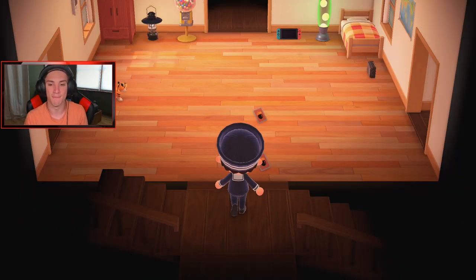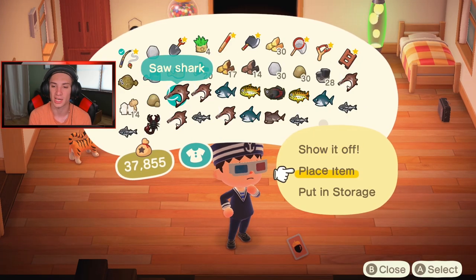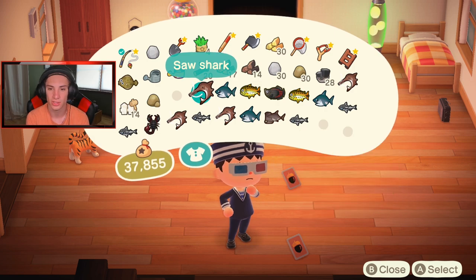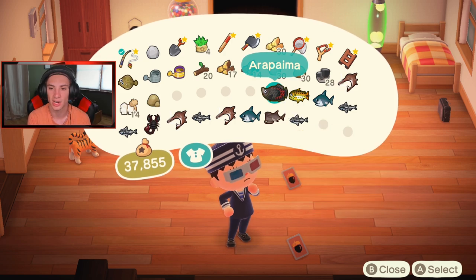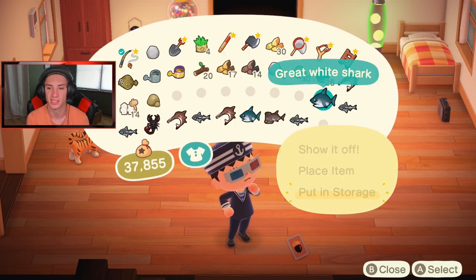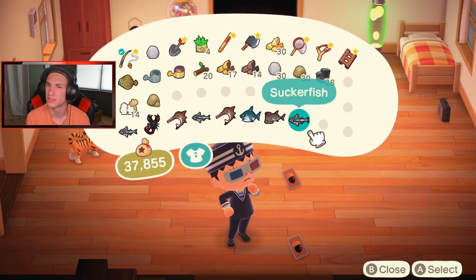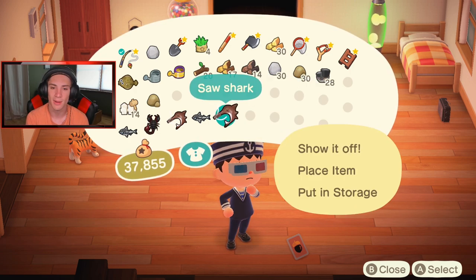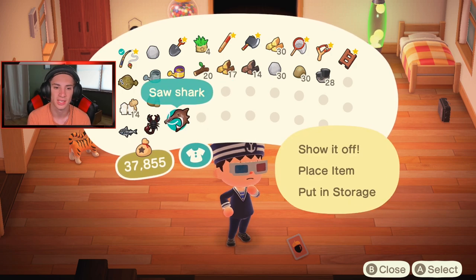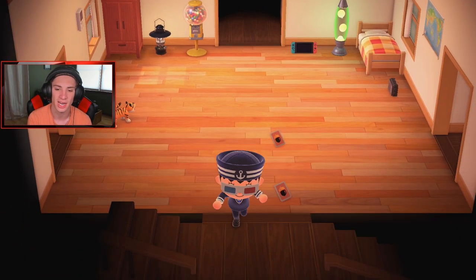First I want to hop into our house real quick. We have tons of sharks — if you guys haven't checked out the last video go watch that. We caught an amazing amount: we got salt sharks, great whites, dorados, and an arapaima. We're gonna put all these in storage and save them for CJ so when he comes we can whip up a big batch and get some good bells. We'll sell the suckerfish since they go for around 2,500. I'll keep the scorpion and sell it later — it is fish season baby.